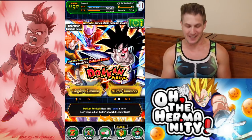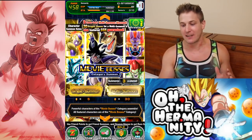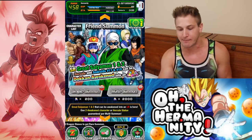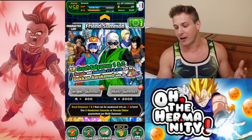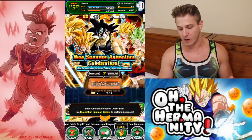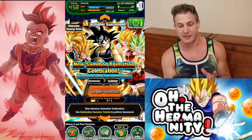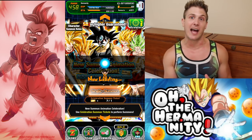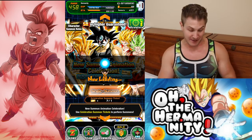Here we go — this is going to be awesome. I did see some of the summon animations using friend points, but that doesn't really count, it's not as exciting. LR Great Saiyaman is here, but this is where the excitement's at. So we're going to hit this banner first and do single summons. A bunch of my friends did it and got completely shafted with SI units only — I'm hoping that won't happen to us.